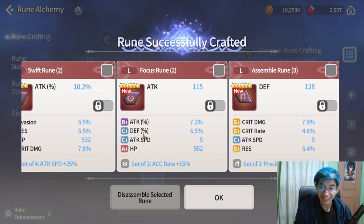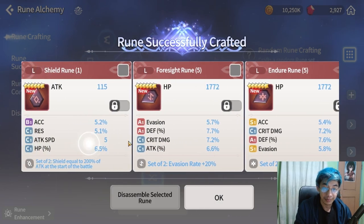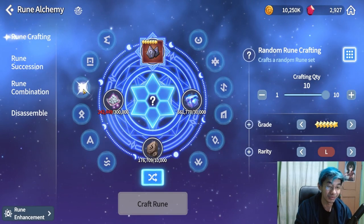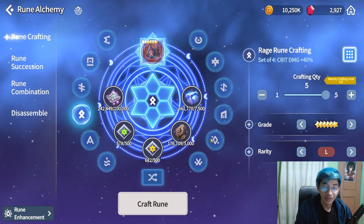I don't usually craft runes anyway, but look at this — crit rate, crit damage, attack speed. Those are really nice substats. If you ever want to burn your resources, this is one way to do it, because sometimes it's hard to get the exact stats you want from specific crafting.